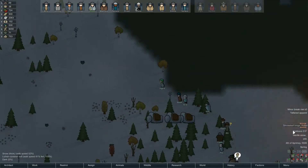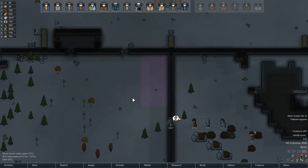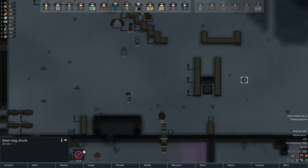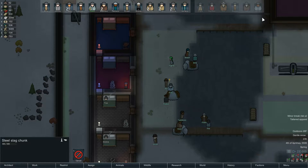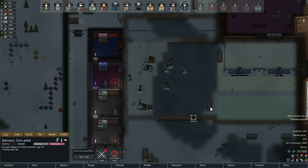Oh, green hair. Huber's binging on smokeleaf — fine, I'm okay with that. Just please don't go on a murdering spree. I keep finding these slag chunks everywhere — I guess I just haven't been on top of it. Okay, so they're here. Serrano, why don't you come trade with them? You're consuming a fine meal — once you're done with that, go trade with them.